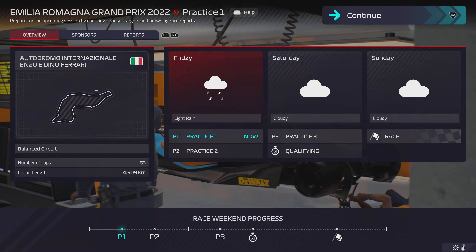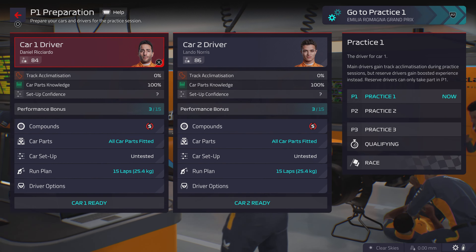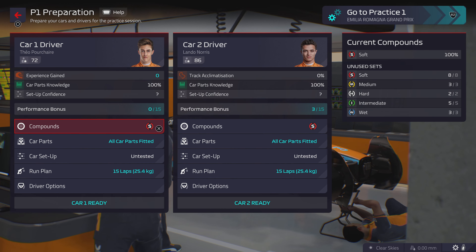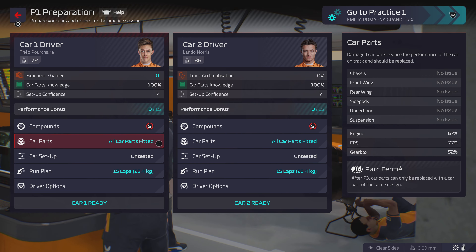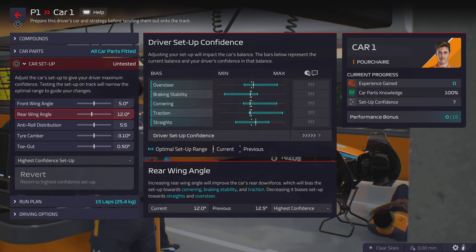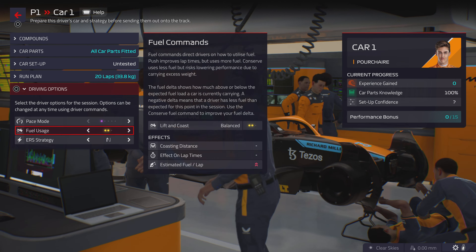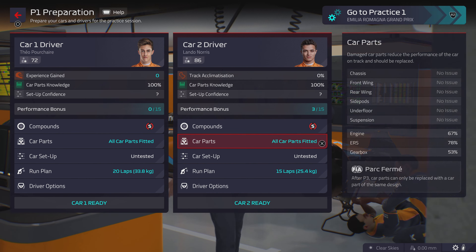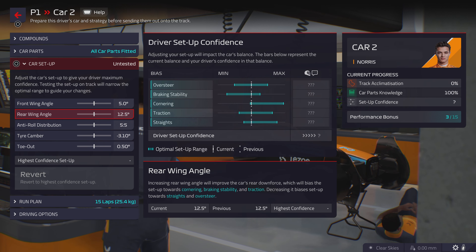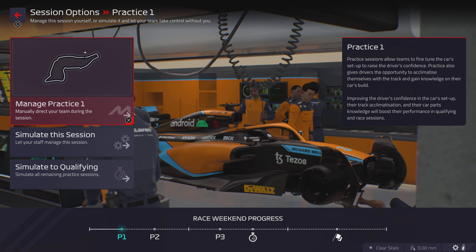Alright, free practice at Imola is going to be wet. We're going to switch out Daniel Ricciardo for a rookie driver — you always want to throw your rookie driver into Free Practice 1 as he only gains experience from that session. We'll go 20 laps, always go down to purple to get the most out of your laps. Lando's setup looks a little different; we'll leave it the same and go 20 laps.